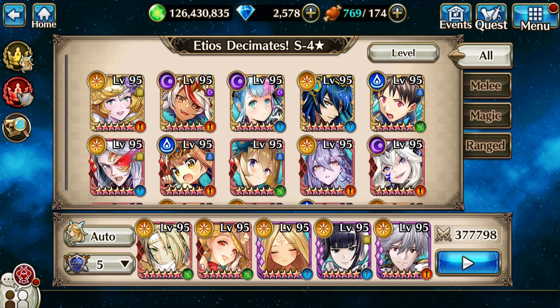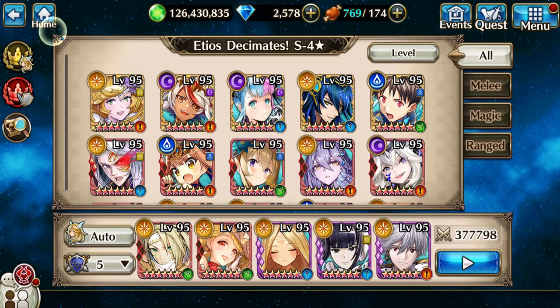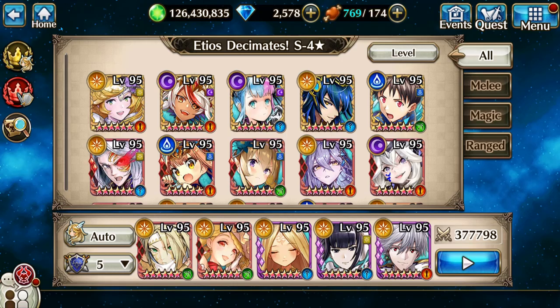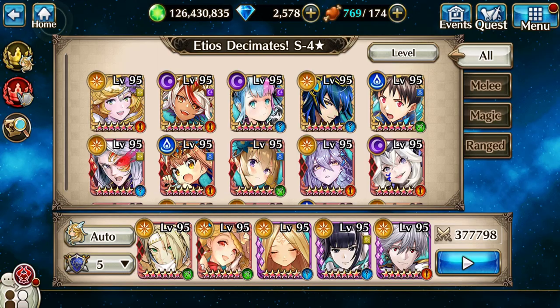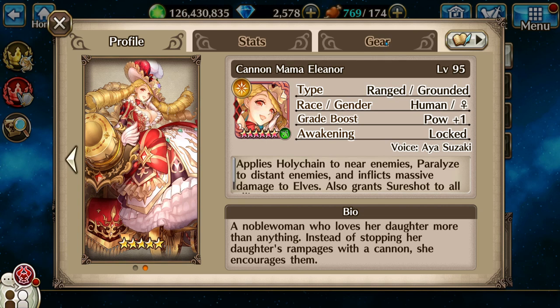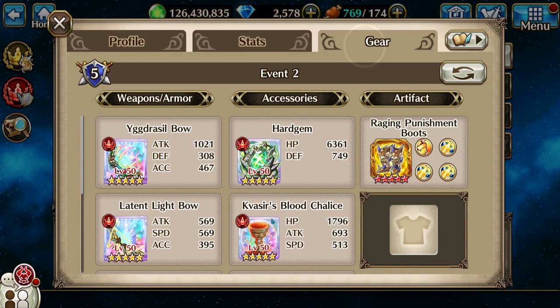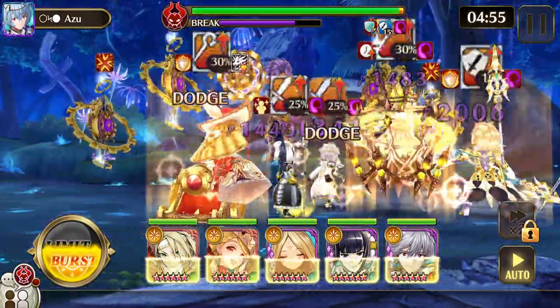Hello everybody, Izumi here, and today I'm going to run Eteos Decimates S4 auto solo. First up in my team is Apocalyptic Kawaru, second is Gamma, right in the middle is Sorticia, fourth is Cannon Mama Eleanor, and last but not least is Spear Knight Gara.